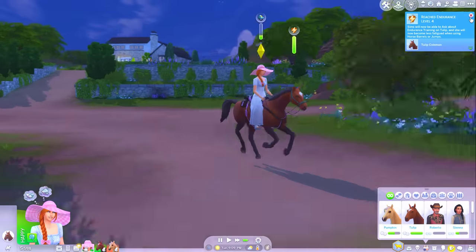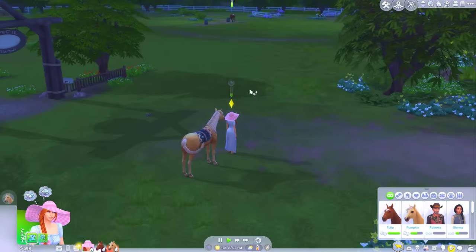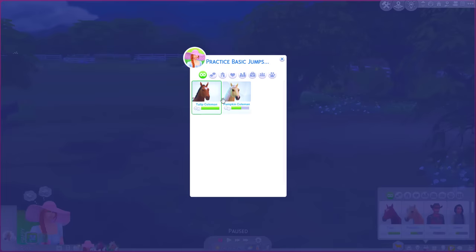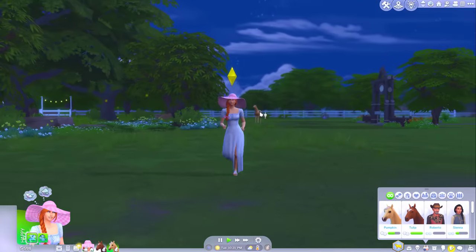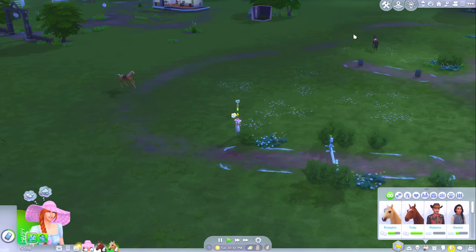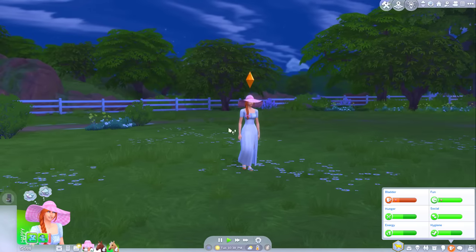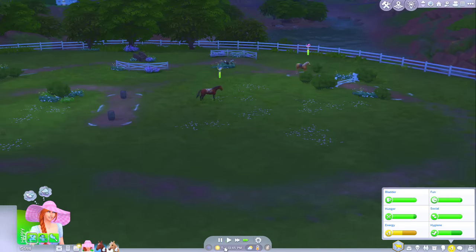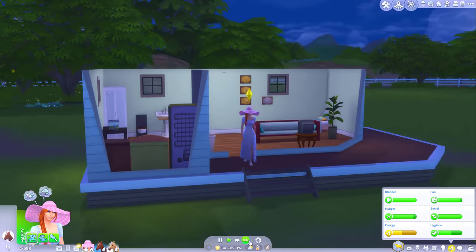Let's mount Tulip and do an intense ride, just to get her over to endurance level four. Endurance level four - perfect. Agility - she was also close to level four, so let's also do agility. Maybe I can just direct Pumpkin to practice basic jumps while I go take a dump. Pumpkin, follow. She's going - great. And then direct horse to practice barrels, Tulip. Both my horses practicing their skills - what a sight to behold. I think Tulip's had enough. I'm going to come mount Tulip and practice barrels until she gets to level four. Jumping level two, Pumpkin - good for you.